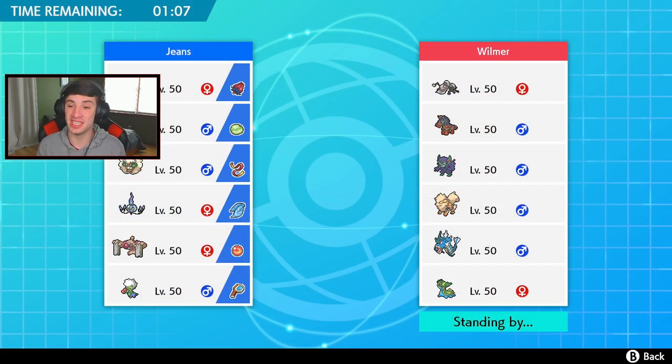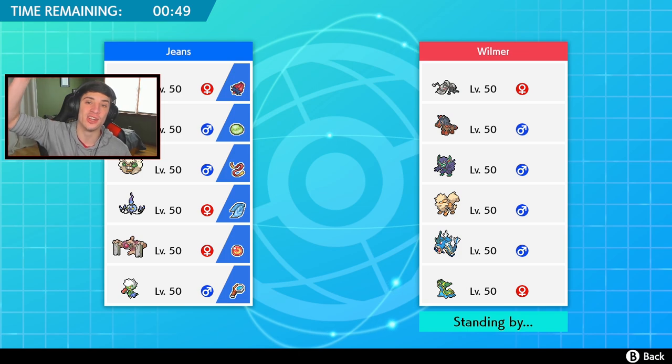This guy might be using one of my favorite teams - an Own Tempo Mudsdale team. I'm a big fan. Probably my favorite team in this game right now. But he has Durant, Mudsdale, Grimmsnarl, Arcanine, Gyarados, and Gastrodon. Do I give Roserade another shot? I think I do. If you guys are hanging out with me in this third and final battle, give me a hashtag new season squad in the comment section below.